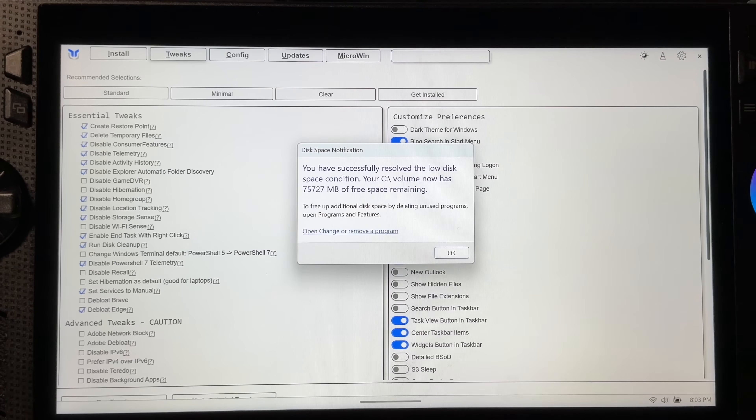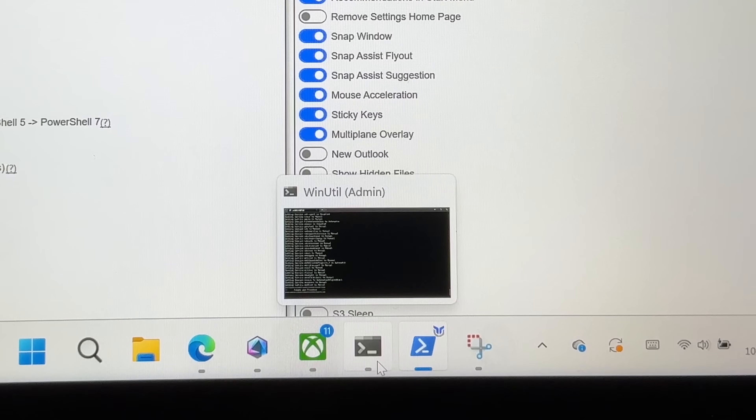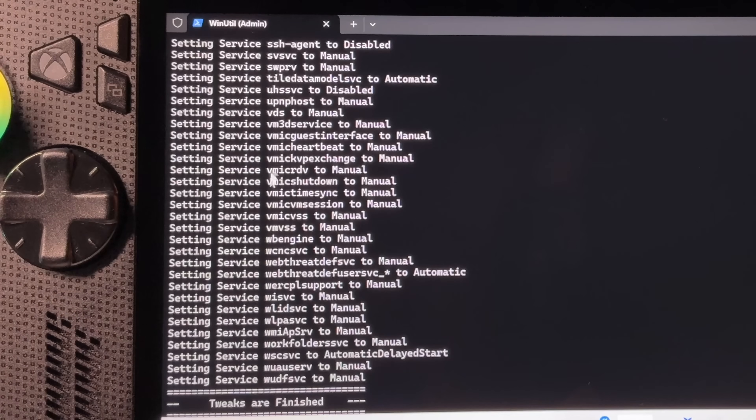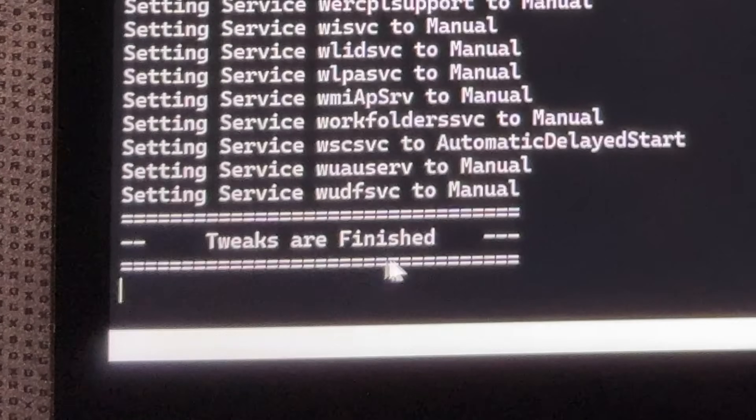You may get a disk space notification showing how much storage was cleared, which is great. When it's finished, swipe up from the bottom and head into the Terminal app — you should see a load of info confirming the debloat, and most importantly, at the bottom left it should show the 'Tweaks are finished' message.